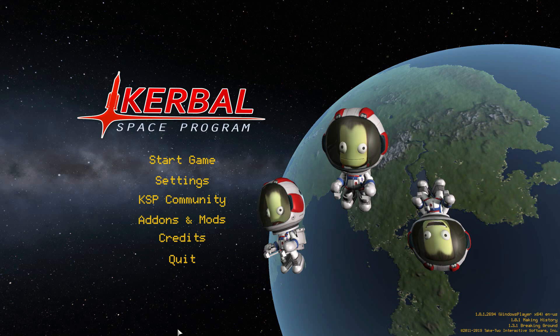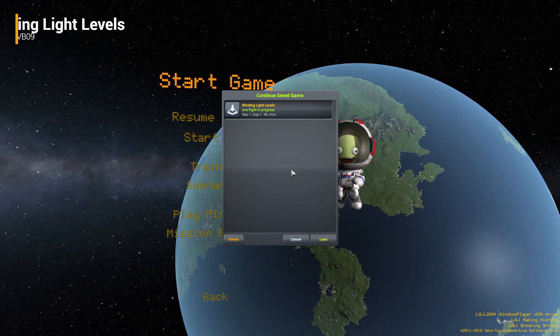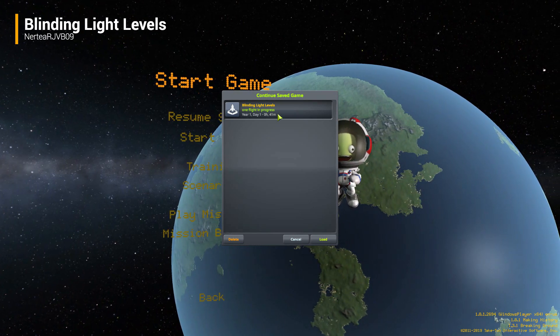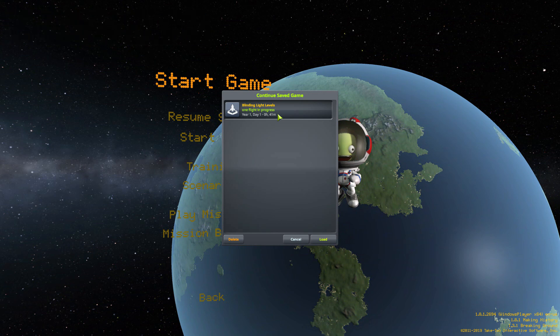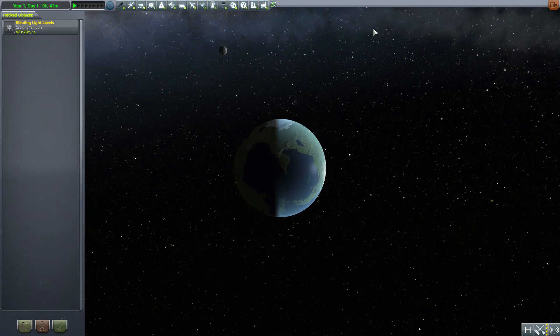Hello everyone and welcome back to Cut About Space Program, where today we are having a look at the Blinding Light Levels mod, which is being made by forum user rjvb09. What this glorious little piece of work adds into the game is not just one new solar system to explore, but indeed two new solar systems with a lot of wonderful planets and moons. This is part of the Light Levels series of planet packs that rjvb09 has released, and I think this one might be my favorite of them.